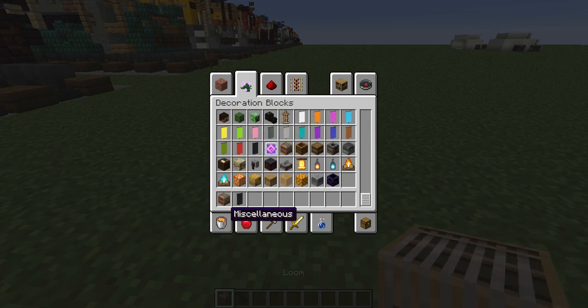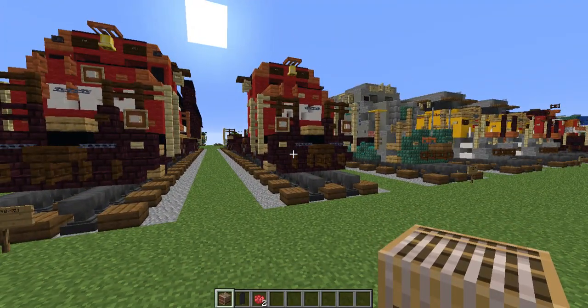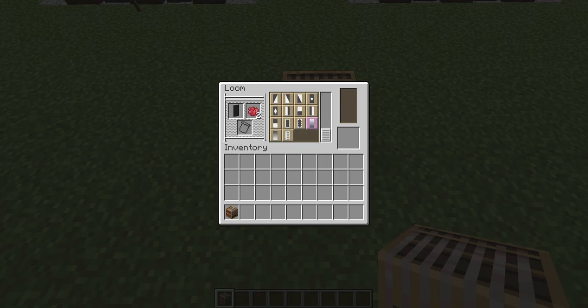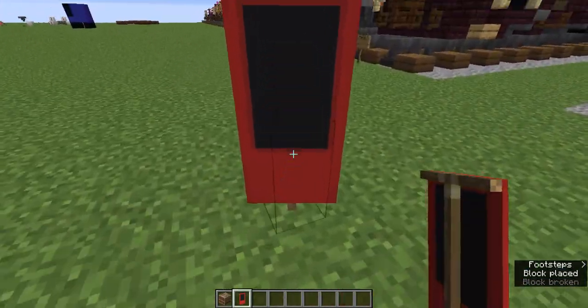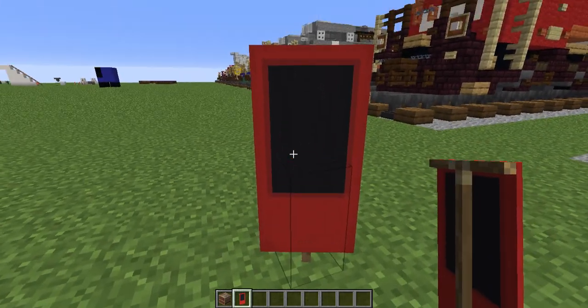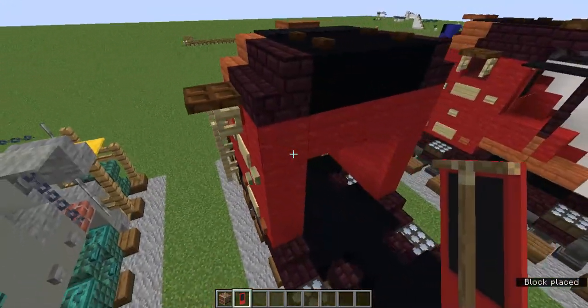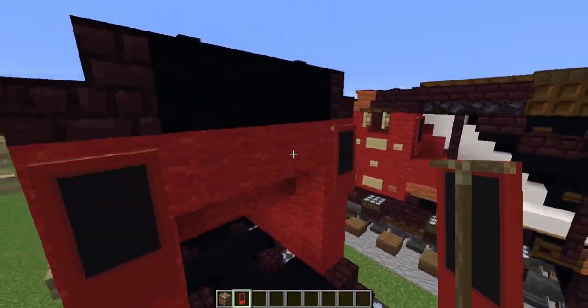So let's grab the loom, black banner, and two red dyes. We are going to add a red border to it and a red base. I went kind of fast but you can keep rewinding — this is what you want it to look like. So let's just add it in all the corners here like that.